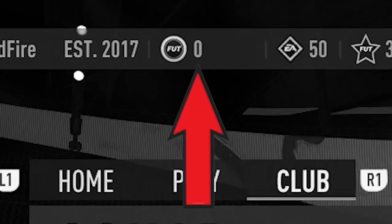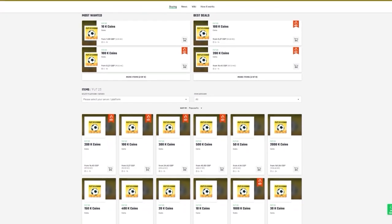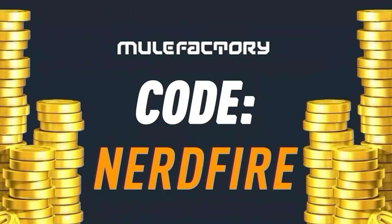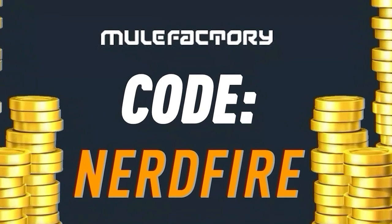Have you guys got a terrible team, no coins, and you want to buy some of the brand new players from the Road to the Final promo? Well, no further than MuleFactory.com. Go over there to get the cheapest, most safe, reliable coins and use the code NERDFIRE at the checkout for 5% off your order. Link is in the description down below.